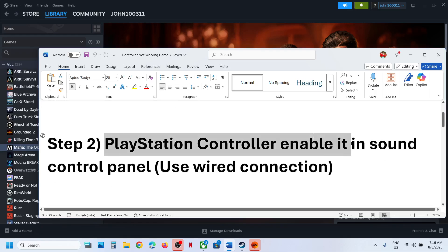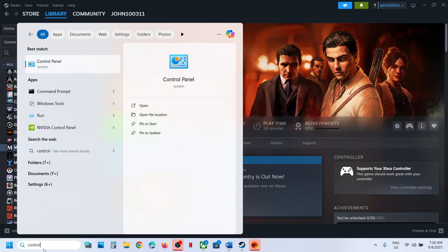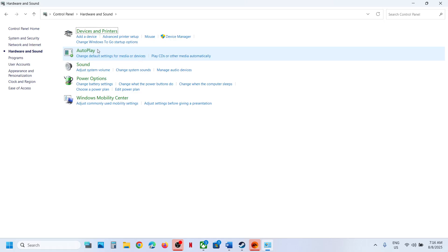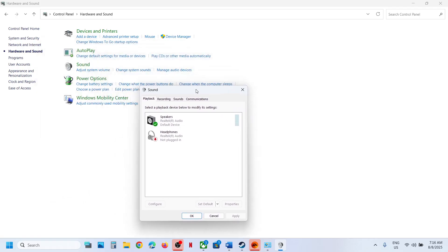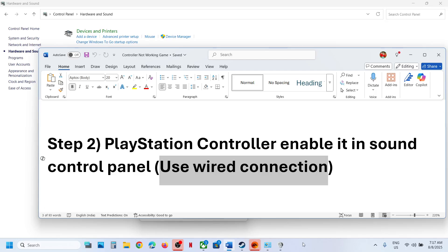The next step is for PlayStation controller users — enable your controller in the Sound Control Panel. Type 'Control Panel' in the Windows search box, go to Hardware and Sound, then go to the Sound option. Once the Sound control panel opens, connect your controller using a wired USB connection to the computer.